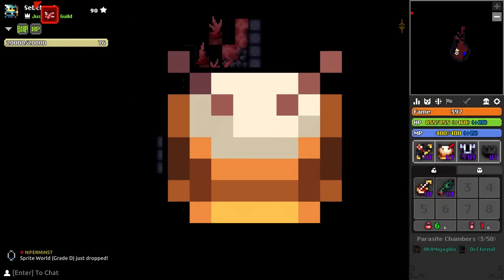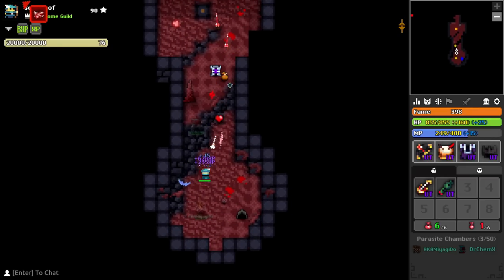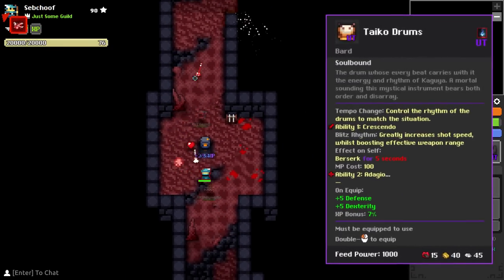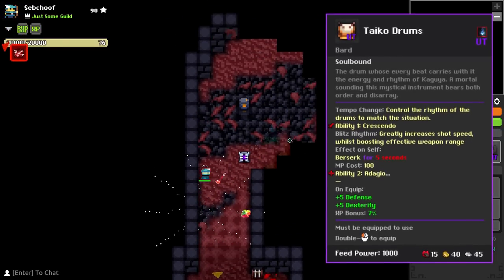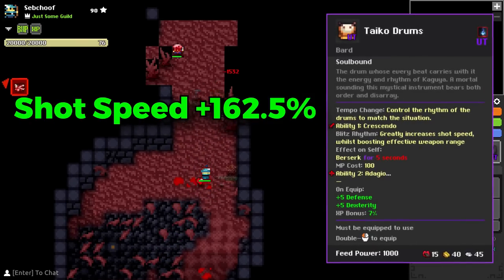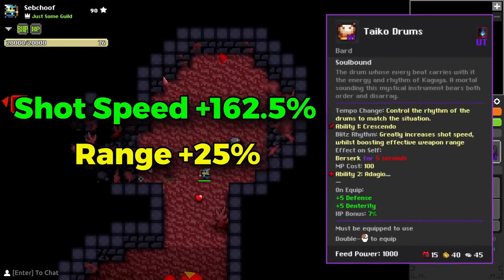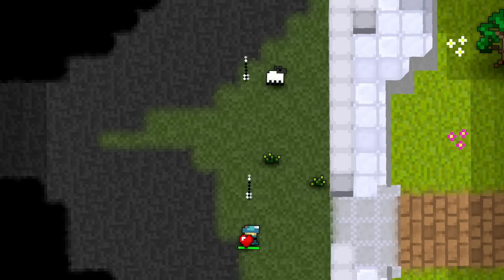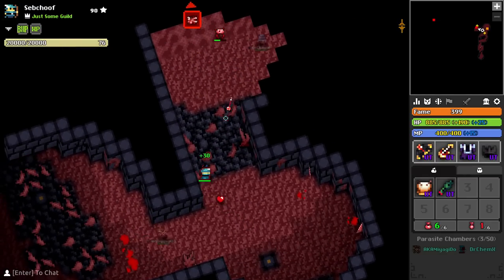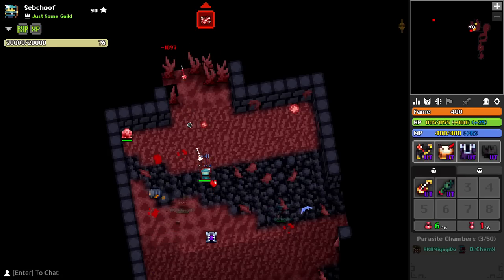Next up we have the Taiko Drum. This item is so gross — it's so strong. It's an ability for the Bard and basically has two different modes, both costing 100 mana. One mode increases shot speed by 162.5% and increases the range of your projectiles by roughly 25% — making a Debo go from 7 tiles to 9 tiles — and also gives you Berserk for 5 seconds.